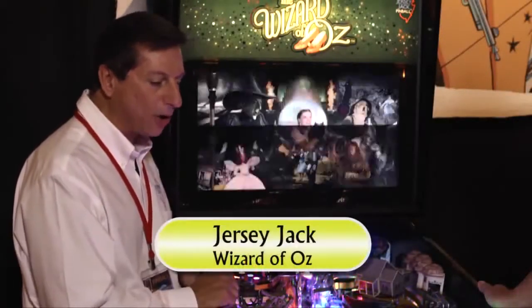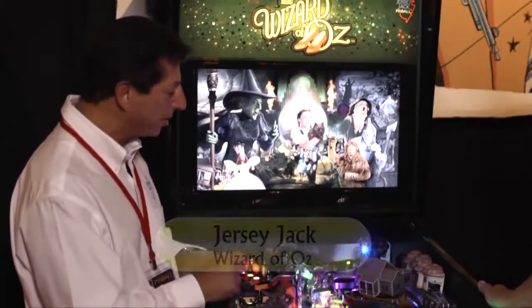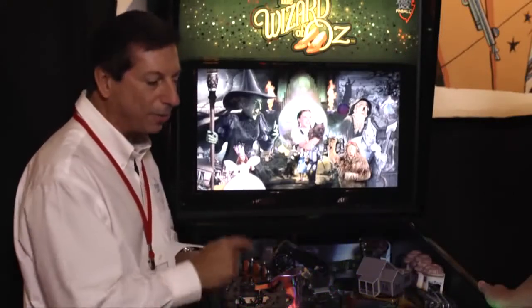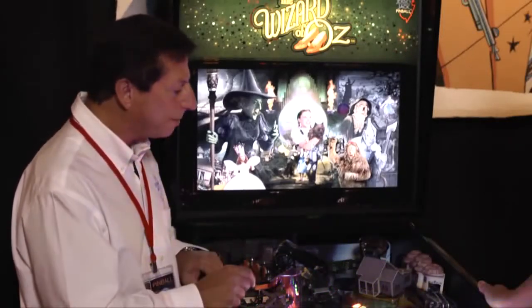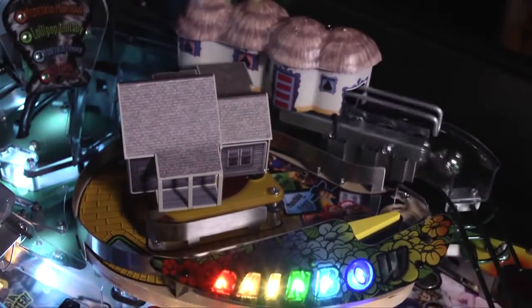You have to hit the Winky Guard target three times, get up to that castle, spell rescue, bash the doors down, and you free the ball and get into multi-ball mode. You also have a three-ball lock that are under the munchkin nuts. You lock three balls in there, then you get back up to munchkin land, free that, and you get into munchkin multi-ball.